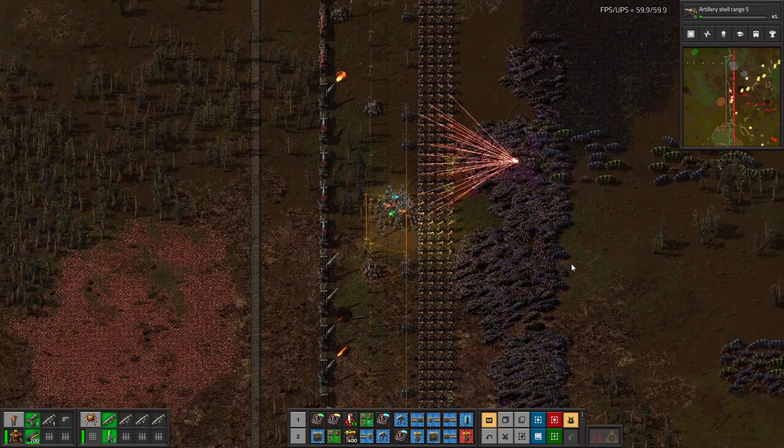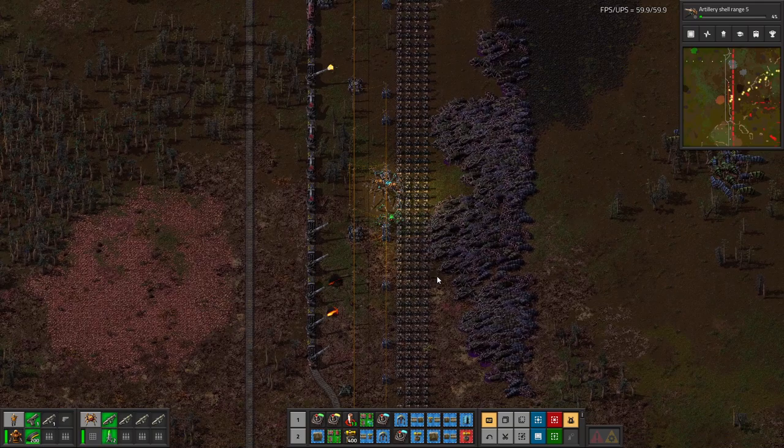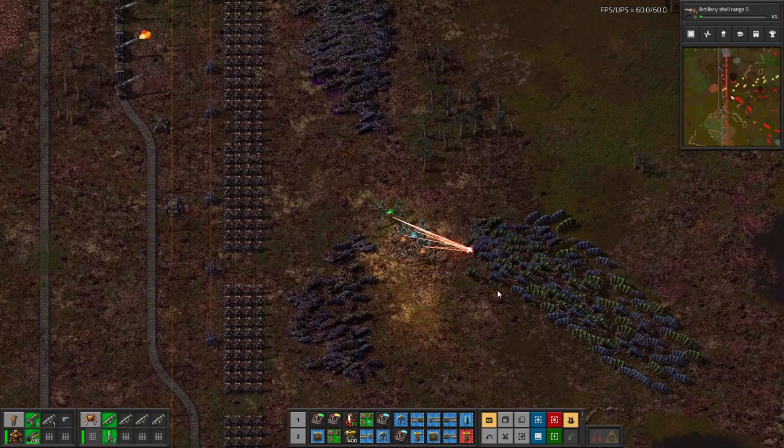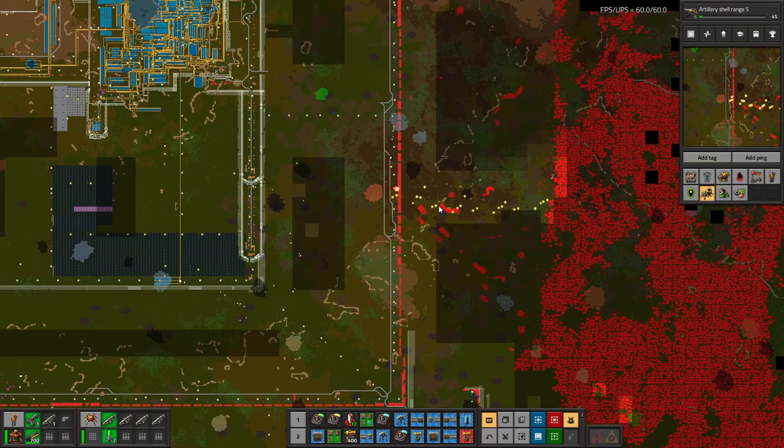Hello YouTube, welcome back to episode 66 of our Factorio Death World series. In this episode I think we kill some biters a little more efficiently. Still see the artillery train kind of going a little bit crazy there. That's looking good. Biters look a little bit annoyed with me right now. That is okay. How much ammo left in this train? Still 150 shells. We are clearing out quite effectively here, firing in barrages.